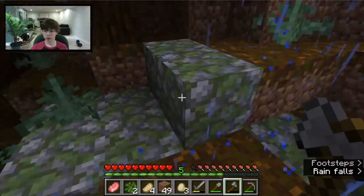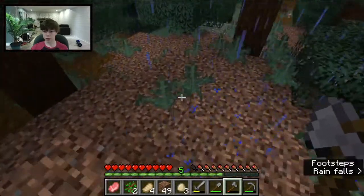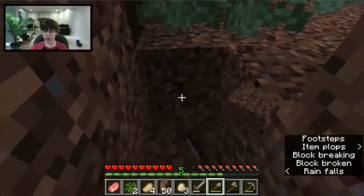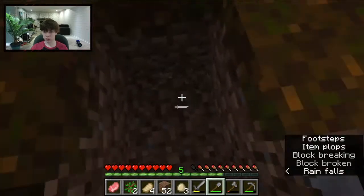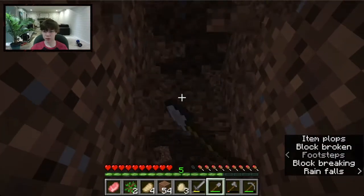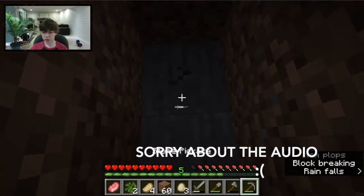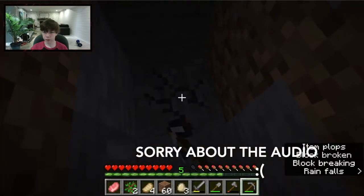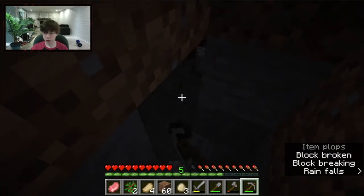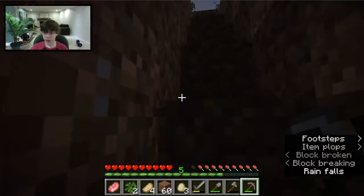My pickaxe is kind of low on durability so I'm going to need some cobblestone. This is all mossy cobblestone, which is kind of cool. You can't gather podzol without Silk Touch, which is one of the rarest enchantments. I just need a few pieces of stone — now we can make more axes.